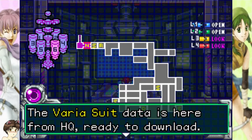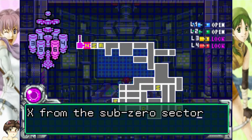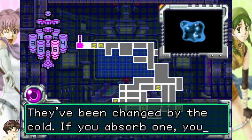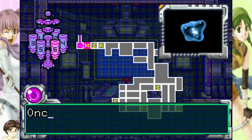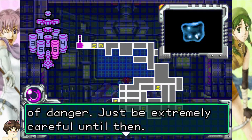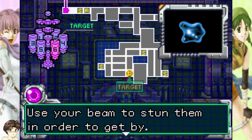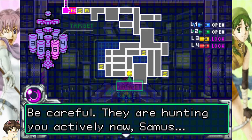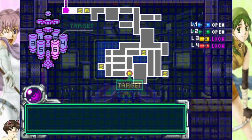The various suit data is here from HQ, ready to download — get moving to a data room, but there's a problem. X from the sub-zero sector ARC are in Sector 6 NOC, and they've been changed by the cold. If you observe one, you'll be frozen from within — this seems like a deliberate tactic. Once you download the various suit modification, you'll be out of danger. Just be extremely careful until then. The NOC data room is here — remember, avoid the blue X. Use your beam to stun them in order to get by. Is your objective clear? Be careful — they are hunting you actively now, Samus, and this area is very dark. Proceed with extreme caution.